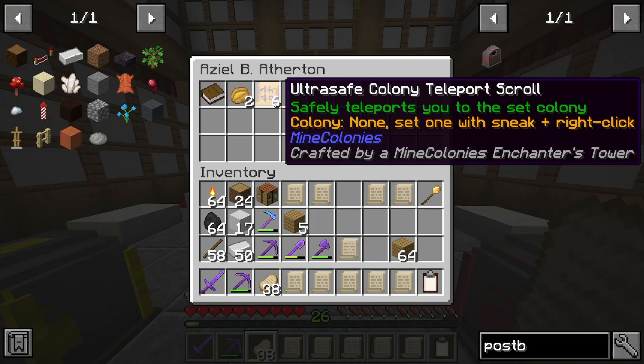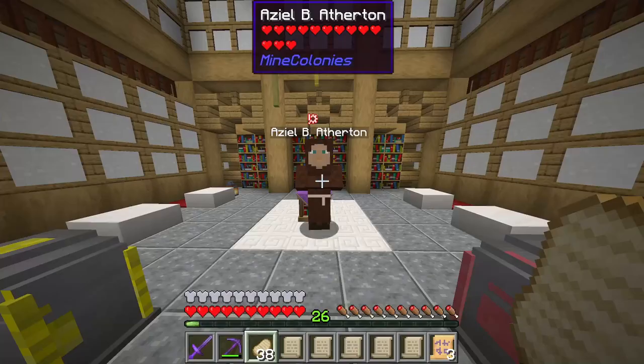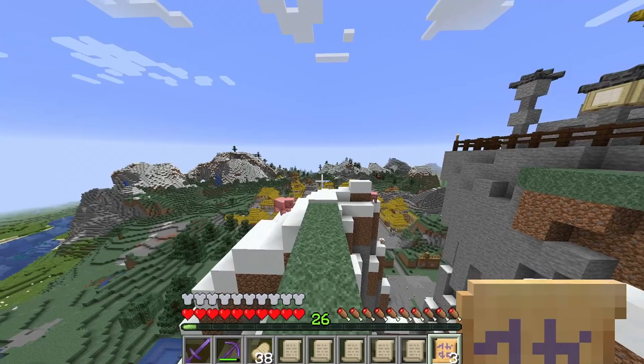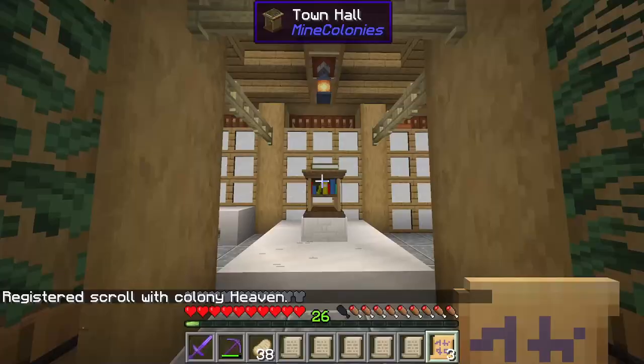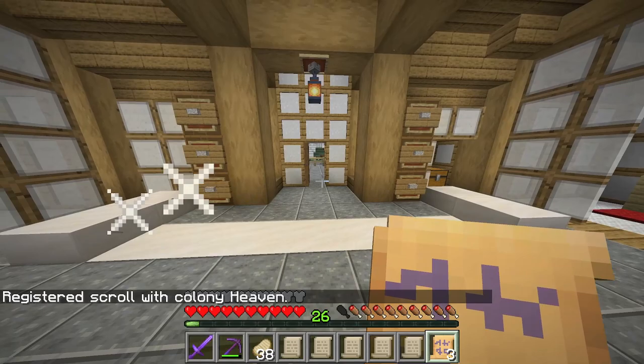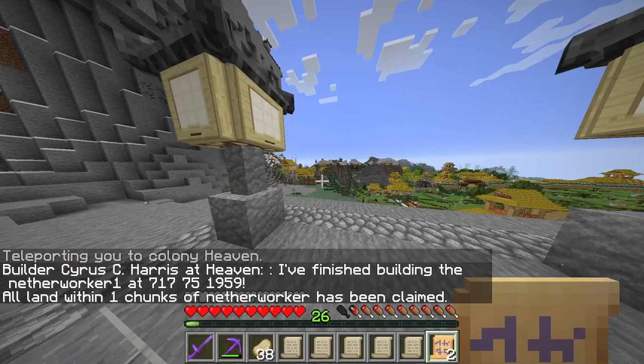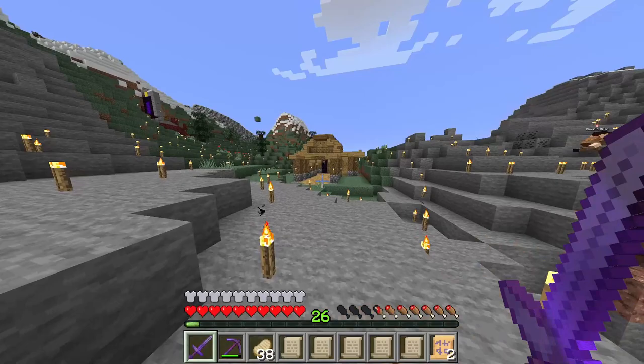He has made us a few Ultra-Safe Colony Teleports, so I take one out to see what it does. We need to register the scroll at our town hall first — done, now let's use it. It just teleports us back here — pointless, but those scrolls could come in handy. And that is Cyrus just finished with the Nether Miner.